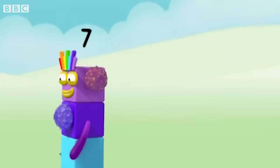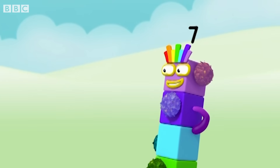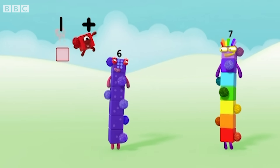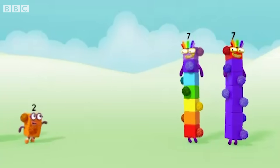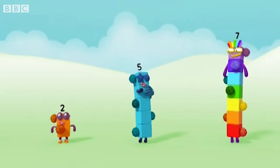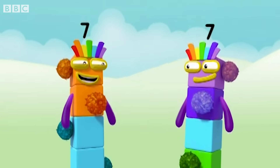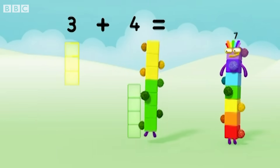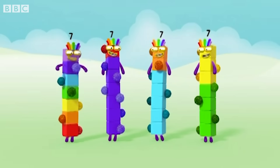Sevens are not ticklish. How lucky is that! Have you all had enough tickling? Why don't you just make sevens then? I'll show you. One and six. One plus six equals seven. Two and five. Two plus five equals seven. Three and four. Three plus four equals seven. They've all stopped. We're so lucky.